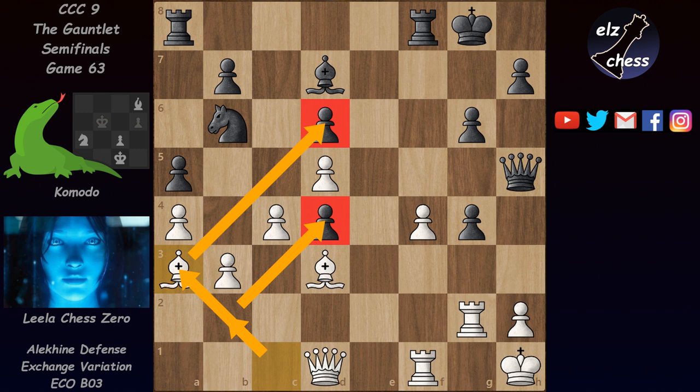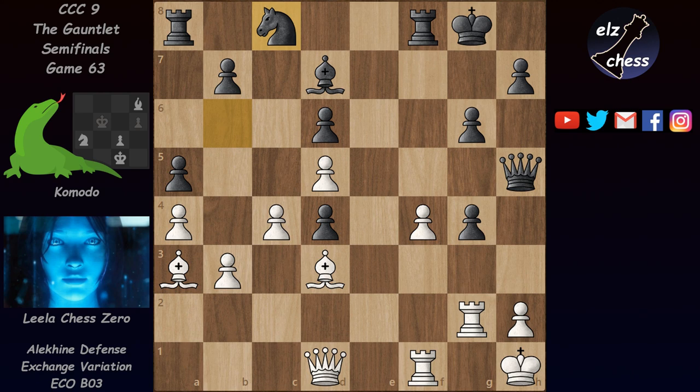At this point they both agreed that black is already kind of losing. The game continued with knight c8 — this knight wasn't doing anything on b6 since a4 and c4 are nicely defended by the b3 pawn — so Komodo is rerouting it to the kingside. Lila continued with bishop e2, attacking the g4 pawn three times and also the pawn on d4.